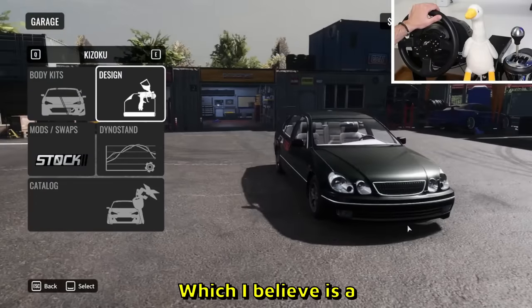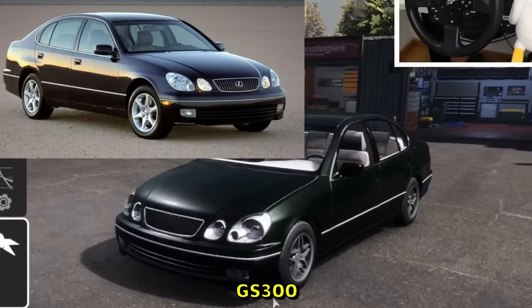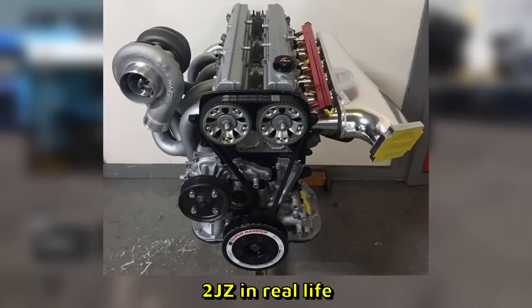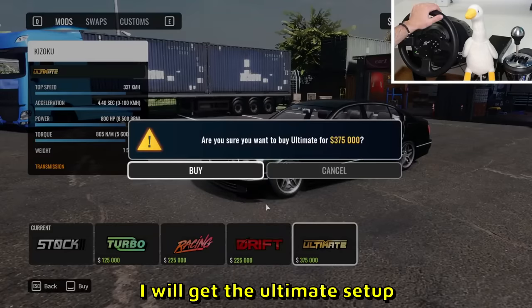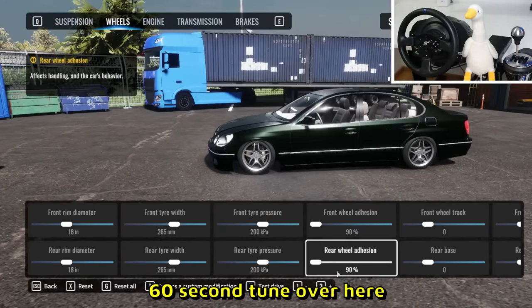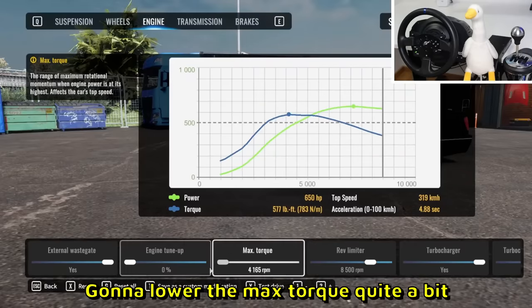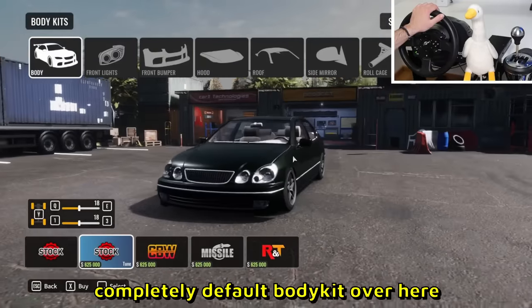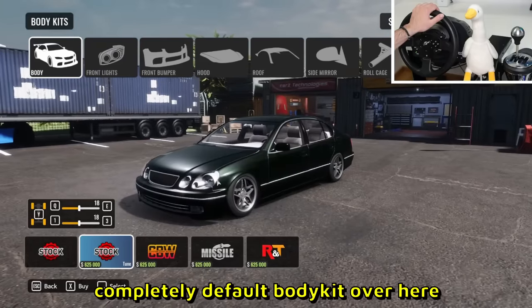The first car is Kizuku, which I believe is a GS300 - correct me if I'm wrong. I believe this even comes with a 2JZ in real life. I'll get the ultimate setup and rate each car. I'll do a quick 60-second tune, lowering the max torque quite a bit, and that should be it.